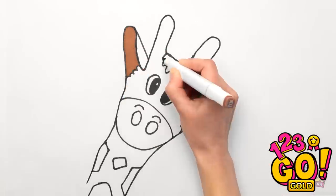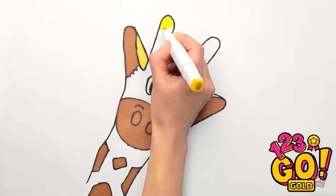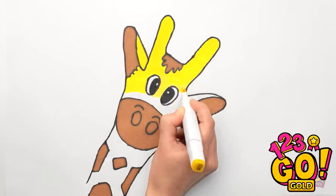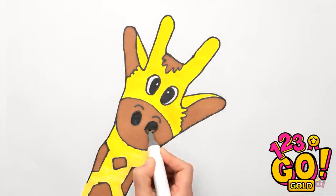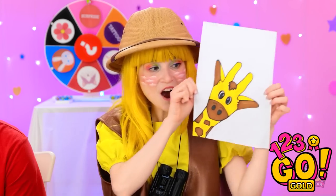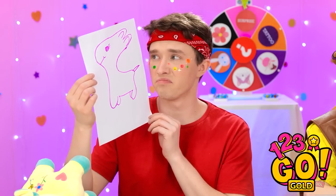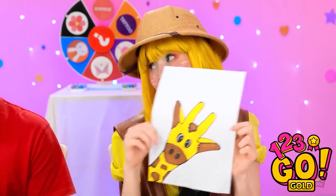Let's color it in! This brown is the perfect color! And I can color the rest yellow. Careful! I don't want to make any mistakes now. Now for the neck! That's it! I'm glad I thought of that! Yeah, okay, that's pretty good.